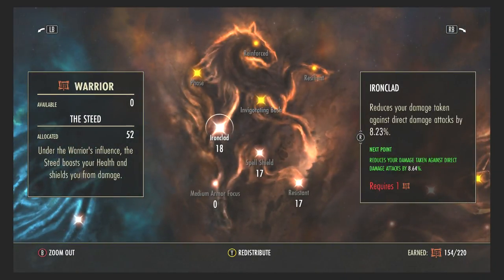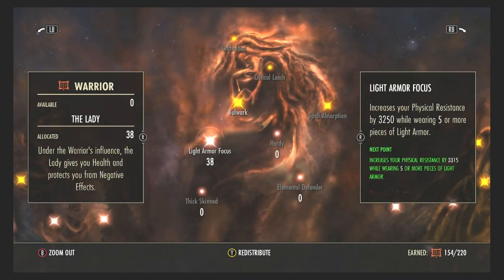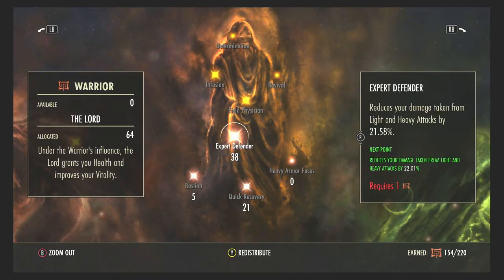Moving to the Warrior constellation — in the Steed I have 18 points in Ironclad, which reduces damage taken from direct damage. Spell Shield increases spell resistance, which is important if mages or archers are targeting you at range. Critical Resistance is for when enemies try to melee you with axes and similar weapons. In the Lady I have 38 points in Light Armor Focus — whatever armor type you use, make sure your armor focus is high. Expert Defender with 38 points reduces damage taken from light and heavy attacks.